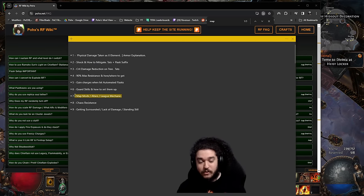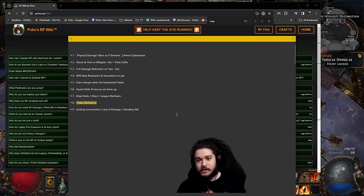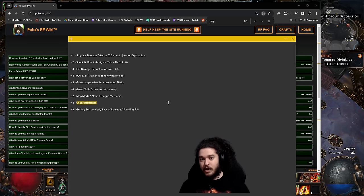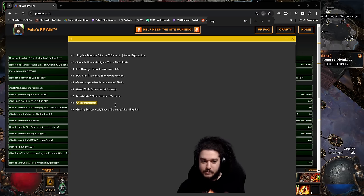Number eight: chaos resistance. In the past you could get away with less chaos resistance, but now — especially for melee builds that take more hits — you should prioritize it. Since we're constantly getting hit, we want all defensive layers active and no specific weakness. Fortunately, Chieftain gets a big benefit: we can stack fire and chaos res and easily achieve chaos res cap, whereas other ascendancies must also balance cold and lightning. Getting to 40–50% chaos resistance is a very good spot, but if you're juicing maps full of monsters, hit capped chaos res.